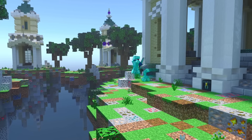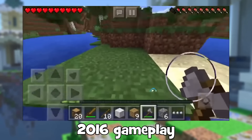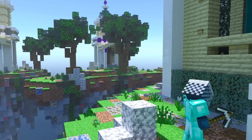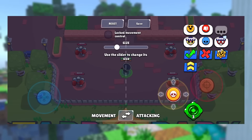Minecraft's mobile controls are in a really weird spot. On one hand, they've gotten way better from what they used to be, and we've got a whole new control scheme that lets players do things they weren't able to do before. On the flip side though, these controls still lack some of the basic features that pretty much every other mobile game has.